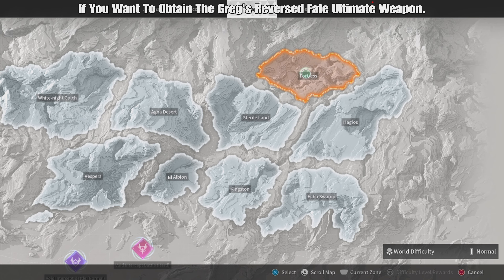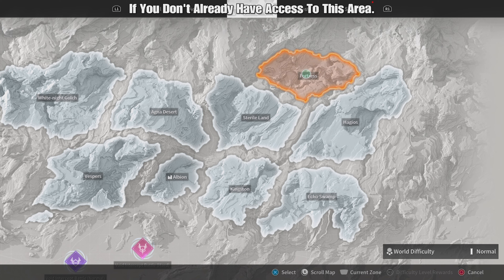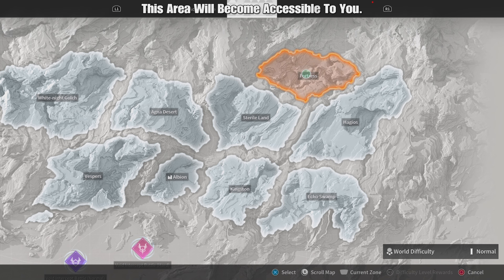If you want to obtain the Gregg's Reverse Fate Ultimate Weapon, you will need access to the Fortress Area on the world map, because all the components of the Ultimate Weapon are found in this area. If you don't already have access to this area, progress through the main story until you stumble across a main quest named Towards the End. When you finish that quest, this area will become accessible to you.